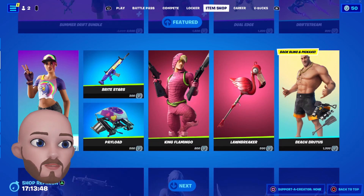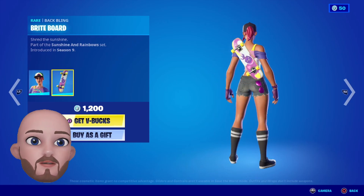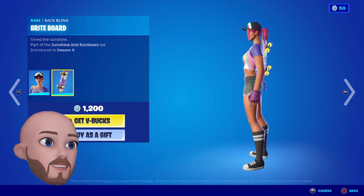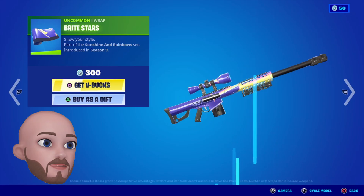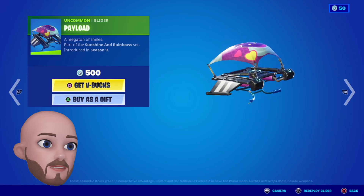Beach Bomber — another summer skin, throwing them all in today. Season 9, 1200 for this, comes with the Bright Board. This is cool for 1200. I like Bright Stars — 300, 800 — looks cool. Payload glider 500.